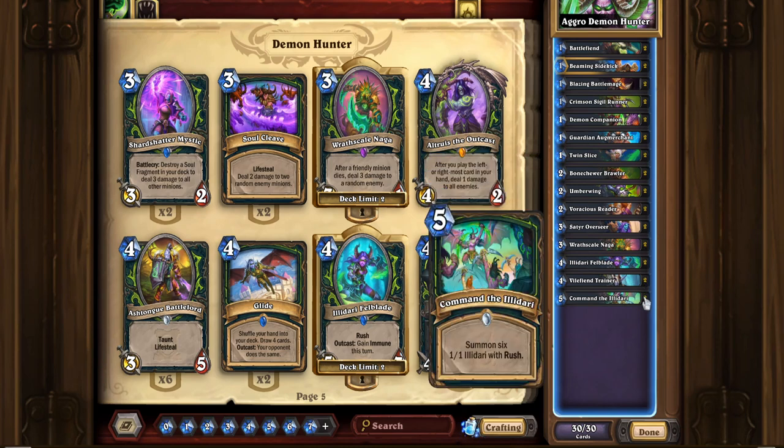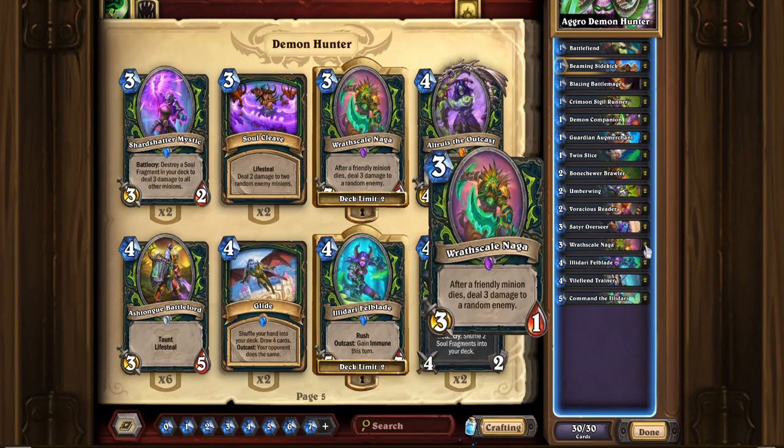And in addition to that, I throw in Command the Illidari. 5 mana, summon six 1/1 Illidari with Rush. Pretty comparable to that Hunter card — 1 mana more and you get seven 1/1s. The difference is Demon Hunter doesn't have the quest. But I think even without the Hunter quest where you summon 20 minions and then get Savage Roar as a hero power, it's actually pretty solid. The combo here is Wrathscale Naga plus Command the Illidari. More often than not you're not really going to be able to get that off, but if you did, it would be absolutely insane — like 6 guys die and then you get 18 random damage split across your opponent's board and face.